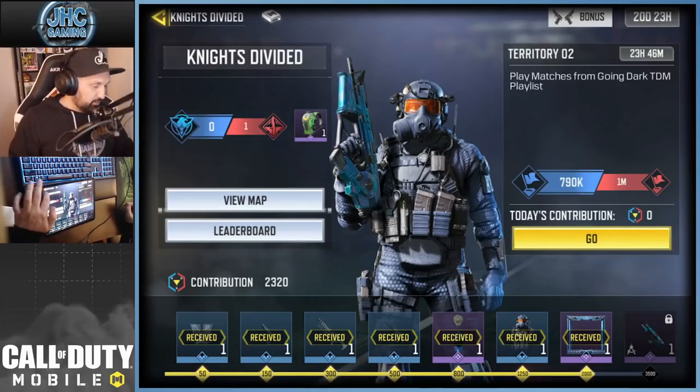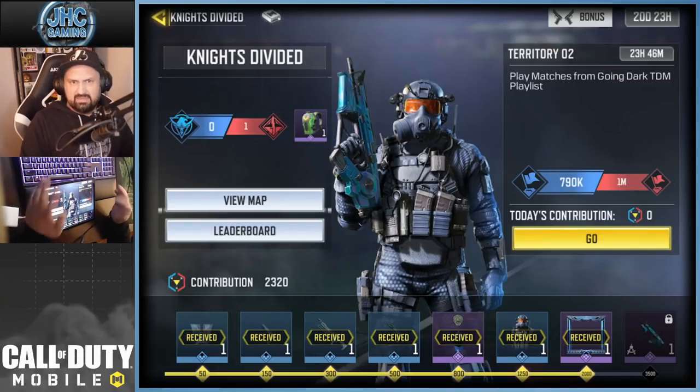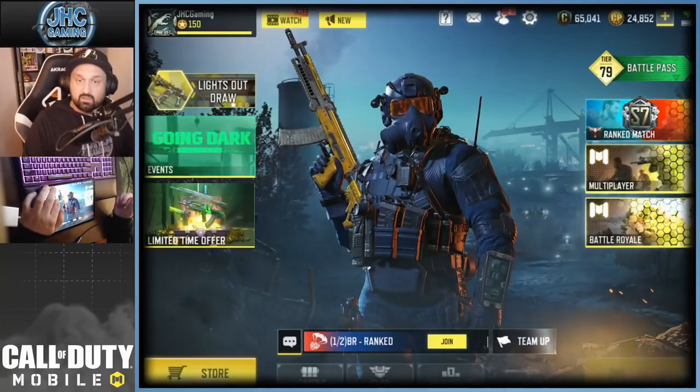Some guys go for the win — I understand. I decided to go for blue team because I like the blue rewards better, but it's personal preference. And probably you guys made your decision already because it's been 24 hours since the start of the event. So anyways, let's play one TDM and see what the contribution is. Win or lose, I guess it should be the same.